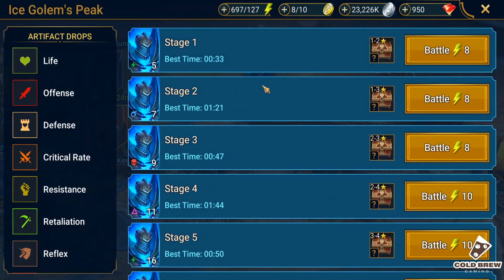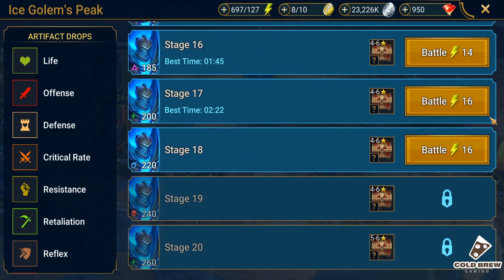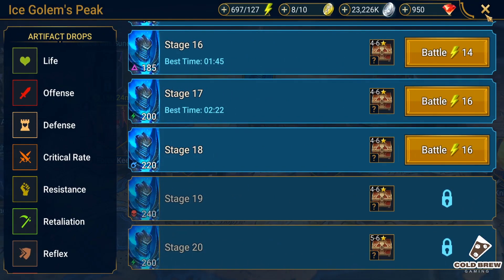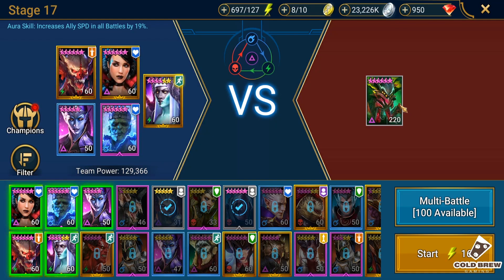Let's go to the Ice Golems - I think he told me he was stuck around 17. So we're gonna do Ice Golems 20. This is a team that he used - I think it's a good team, he just needs re-gearing on all of the champions. Maybe Venus is not required here because Ice Golems is a tanky dungeon, but still I think we can use quite a few of the legendaries there and improve the teams.